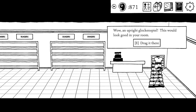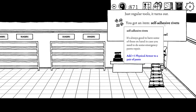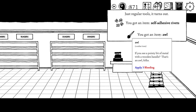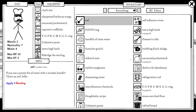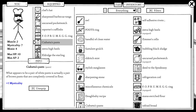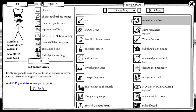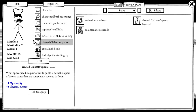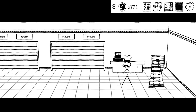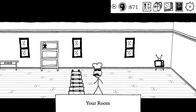We grab the glockenspiel to add to our room decor. From a container we find self-adhesive rivets — these add plus one physical armour to a pair of pants. Our Ciabatta's pants give mysticality, so adding physical armour too is pretty good. We apply the rivets and now have plus one physical armour. We add the glockenspiel to our room.